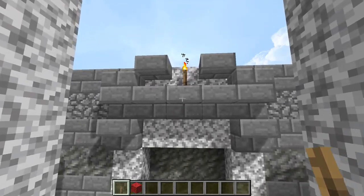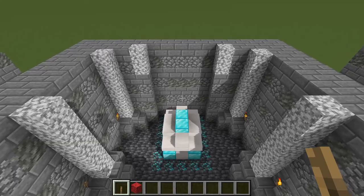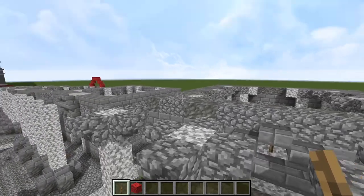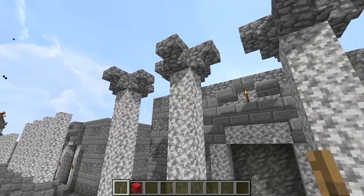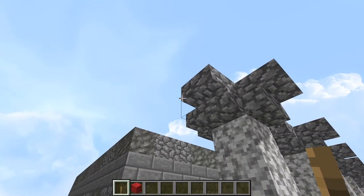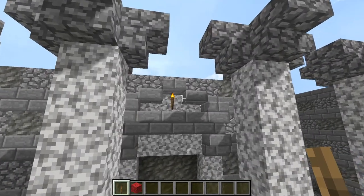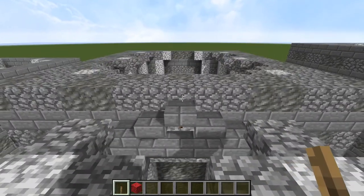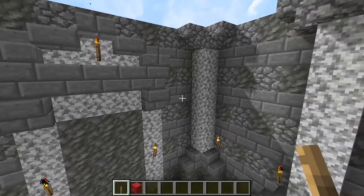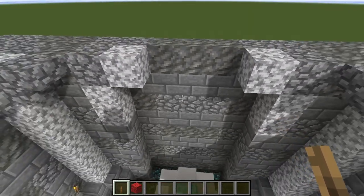Alright next phase: detail over the doorway — a bit of diorite and some stone brick slabs, and then just another layer of stone bricks behind that. Next phase: we have reached six blocks tall for our diorite column shaft, so we are going to be building our Corinthian capitals. Upside down cobblestone stairs, and then stone brick stairs on top of those to represent our acanthus leaves, just like so. And one last slab here over the doorway. Repeat the same design for the doorway on both sides, and the same deal for the columns.